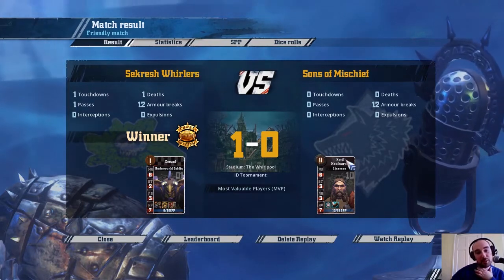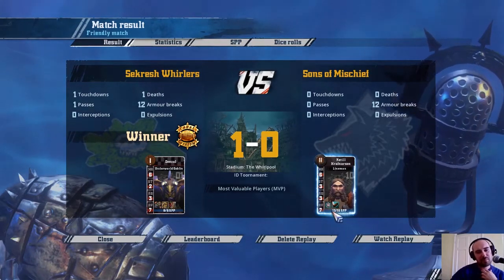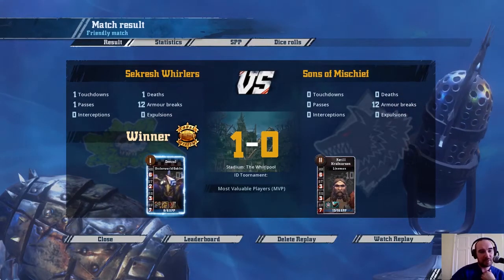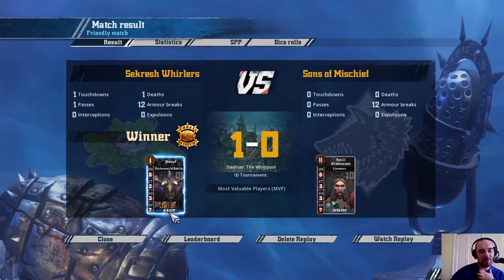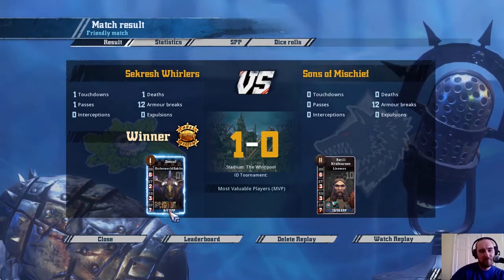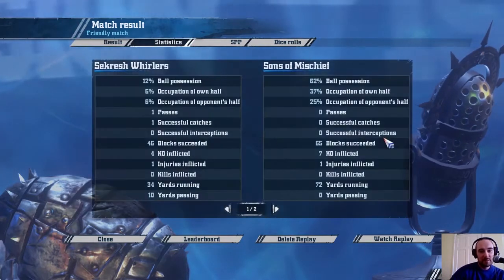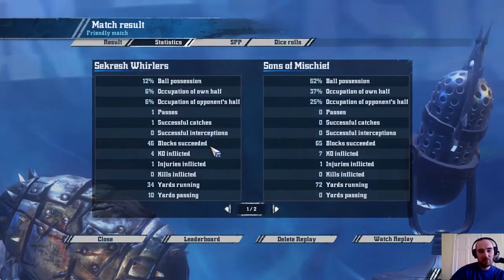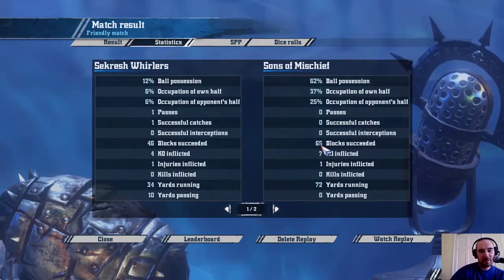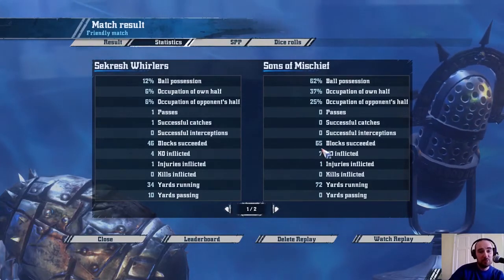There were no levels for the Norse. MVP landed on an already levelled lineman, putting him a touchdown from a second level. So Diesel, who I think is rightfully MVP after the game - he had two knockouts and a touchdown - grabbed the MVP and levelled. Block success comparison was very obviously in favour of the Norse, which is what you'd expect, and they got more removals as a result.